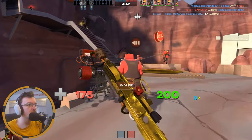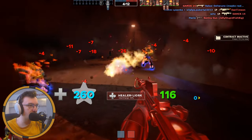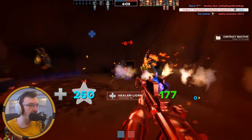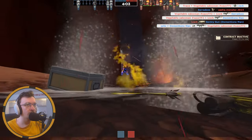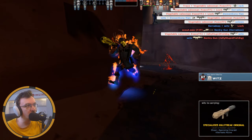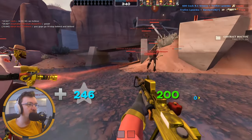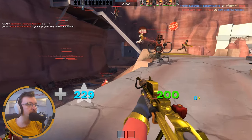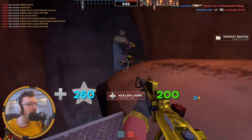We have a gold Maul as well, which looks absolutely sick — look at how cool that is. Along with the gold Nostromo Napalm — we've already got the Australium flamethrower, so why not have the reskin as well? We did some damage there. I burnt a lot of people alive, and that's what the Australium flamethrower is there for. WM1 is the way forward — it's just the best strategy for playing Pyro.